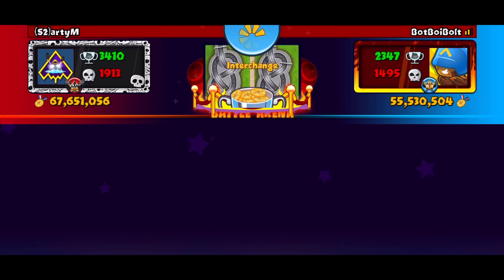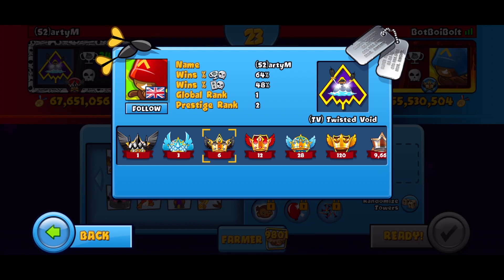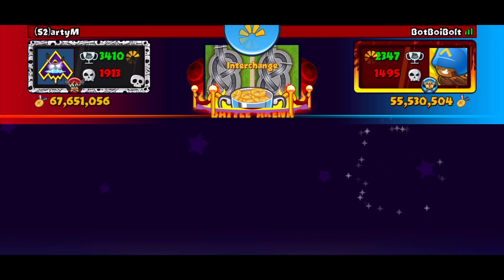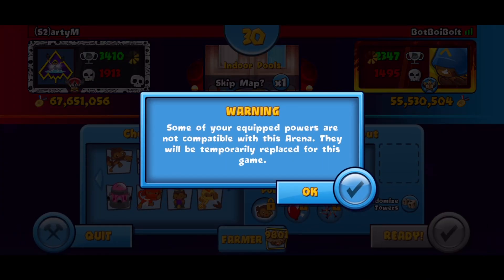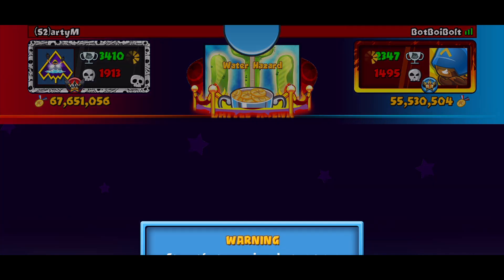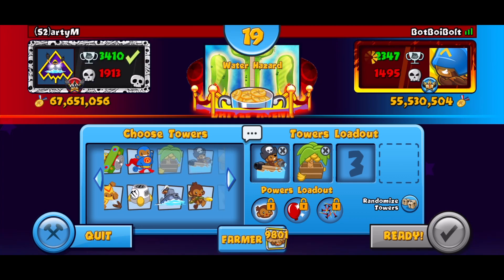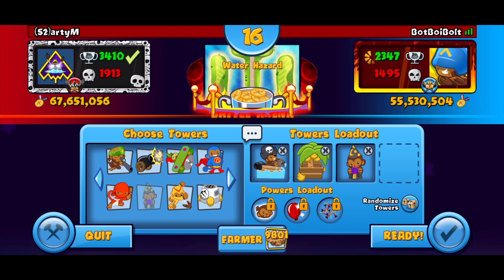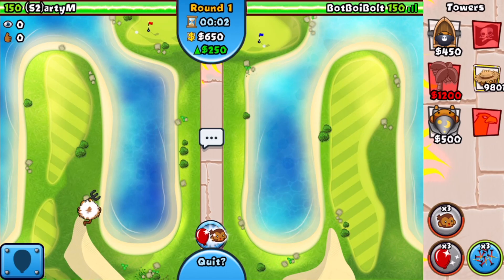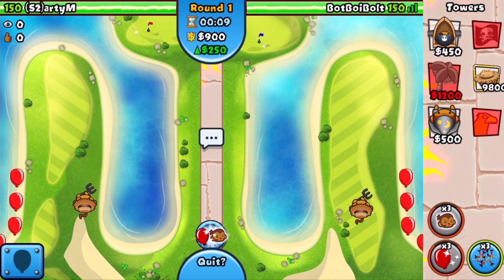Alright boys, we are back with the next one — S2 RDM. I already know this guy's good, I recognize the name. He's ranked number one in the world and number two on the prestige — wow, what a bot! I'm kidding, this guy is really really good so hoping for a fun match. He's gonna be skipping Interchange. Indoor Pools — absolutely not. Water Hazard — I'll take this 100%. I'm not gonna go the same strategy I just went because the reactor is not as good on this map, so I'm gonna play it a little bit safer and go Boat Whiz.